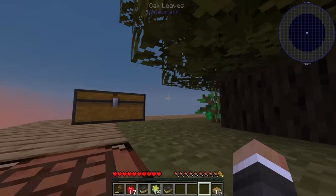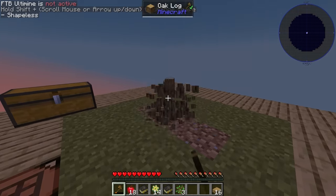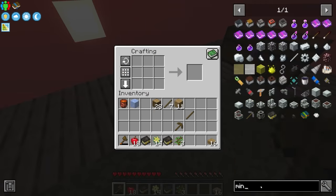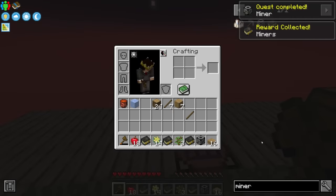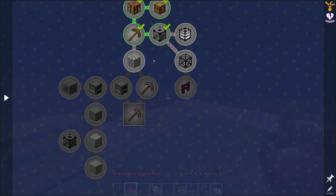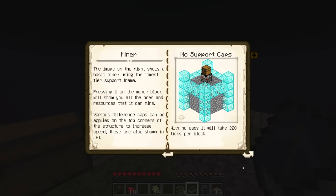Right now we can only make tier one support frames — just sticks and planks. To complete the quest we need 32 support frames per miner. Chat confirmed it does tell you in JEI how many you need even if the quest book doesn't. We're going to need quite a lot of sticks, but thankfully we have a decent amount of wood now and are finally getting more saplings. We'll craft a ton of those — we got 42, more than we need, but we'll certainly want more than one miner.